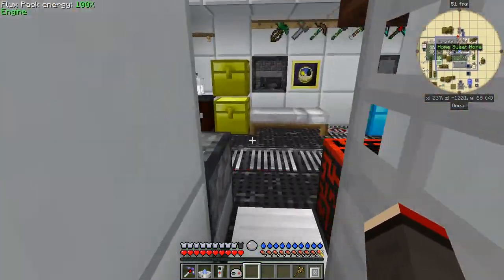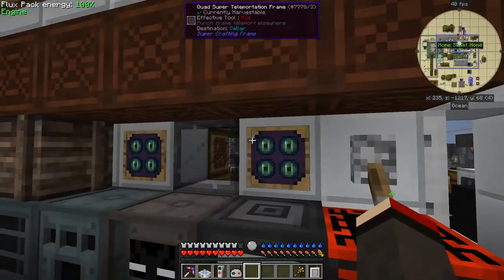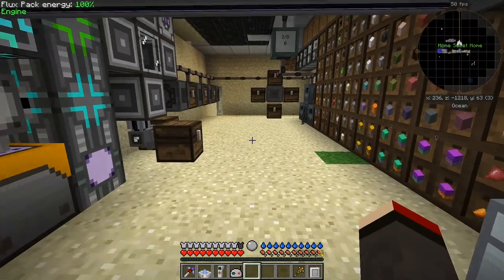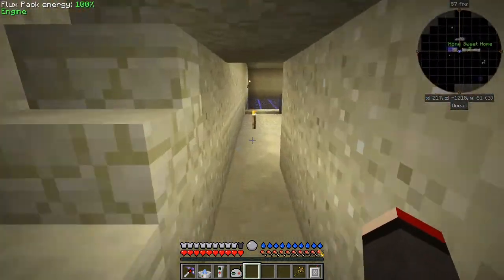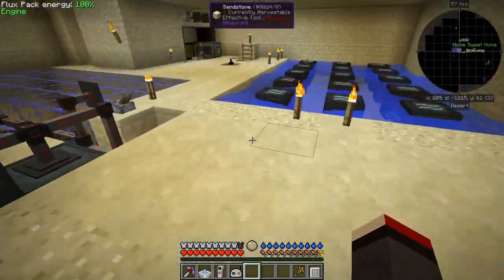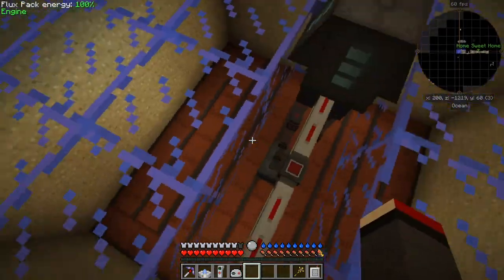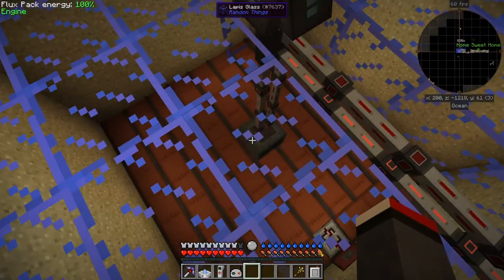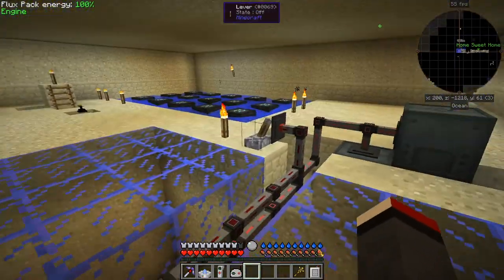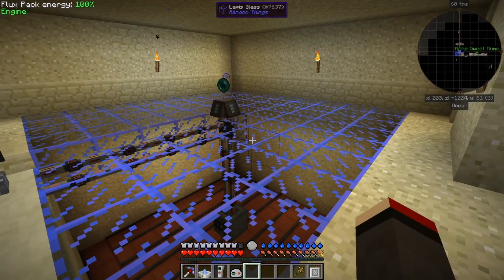Let's go downstairs to my little spawning area. What I've done here is I've added a new spawning area. I've got lapis lily glass here going down from a powered spawner. The reason I'm using a powered spawner is because the other spawners don't work. Let me show you an example.